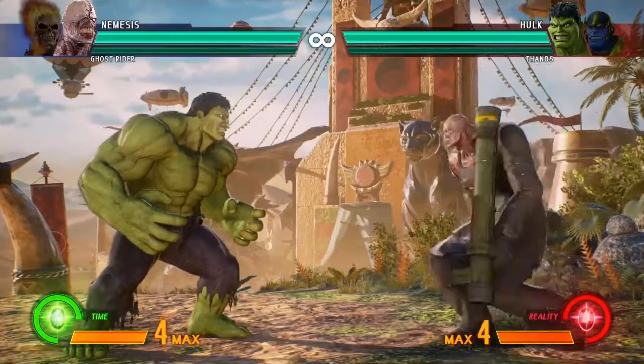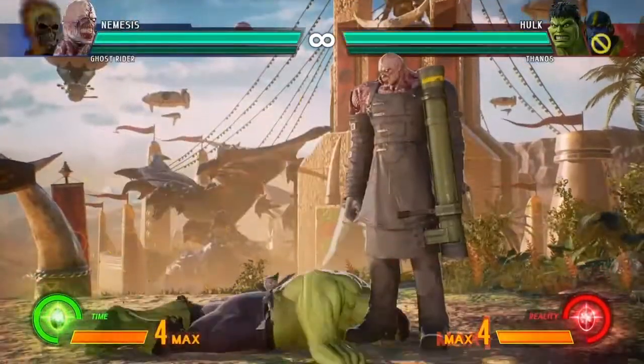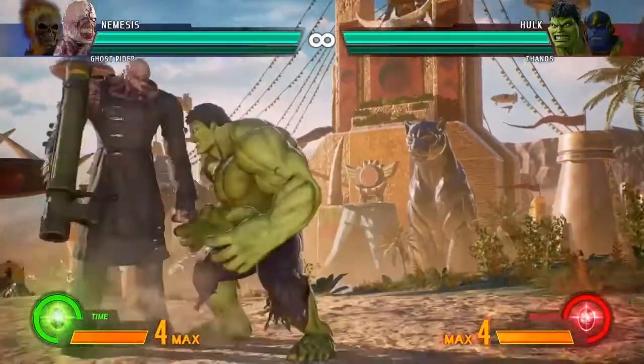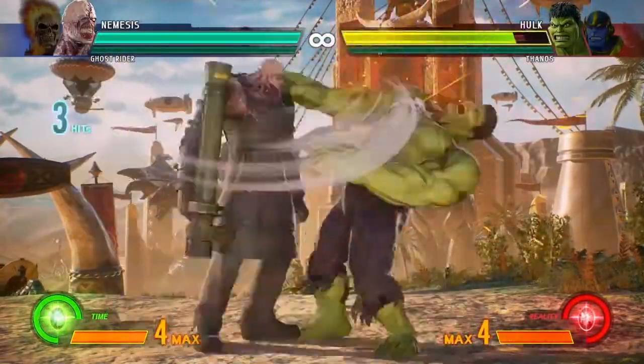And after our forward high kick, we're going to follow it up with a down forward low punch. That move right there is our down forward low punch — what we're going to do after our forward high kick. So as of right now, our combo should look like this.